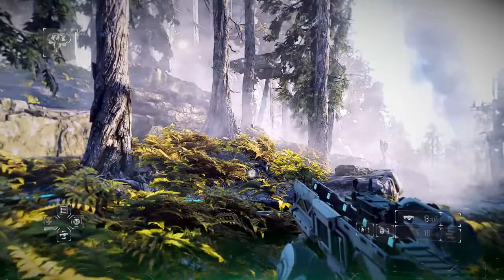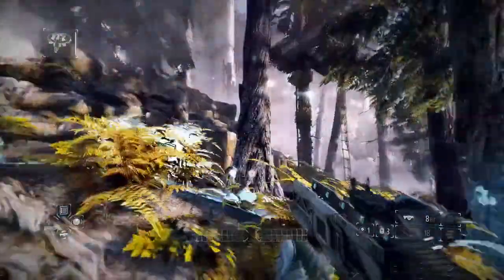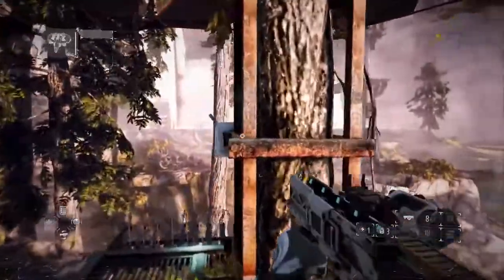During Adrenaline Mode, you can move in slow motion by aiming down the sights of your rifle. There are many Adrenaline Packs hidden in the environments of Killzone Shadowfall, but you can only carry a maximum of two at a time.